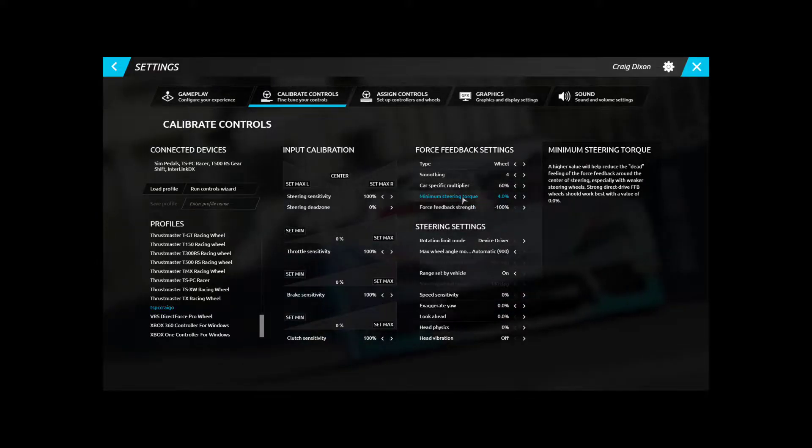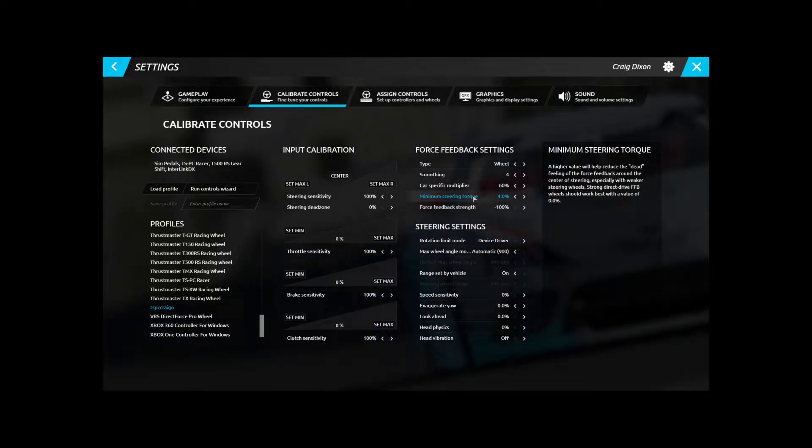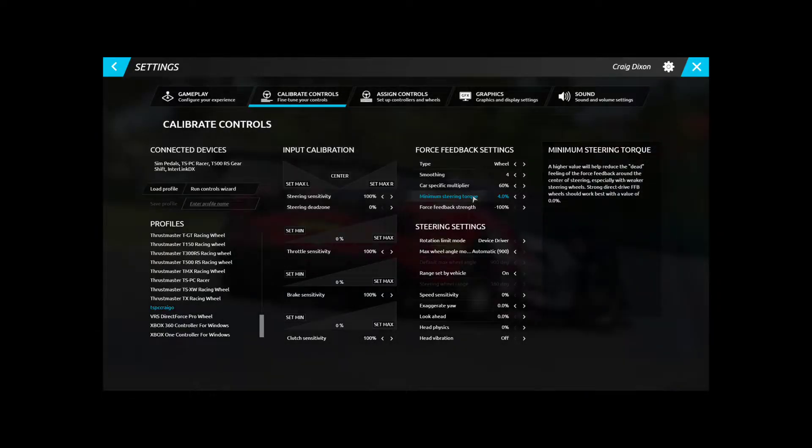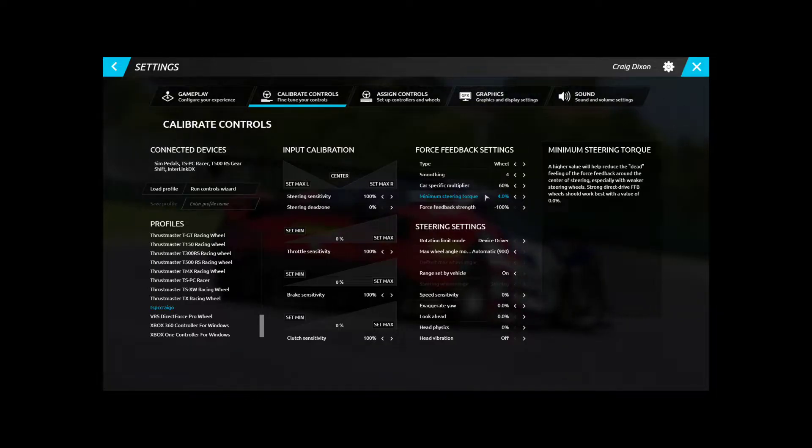Minimum steering torque — basically when you're at dead center going down a straight line, you'll have a bit of torque on either side so it's not sloppy in the middle. I have it at four, which seems about right for me.